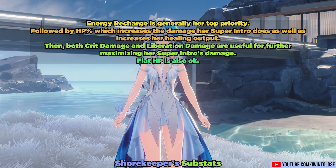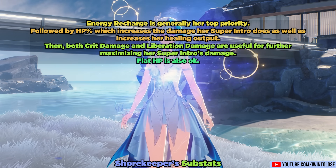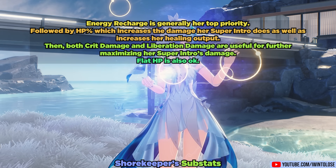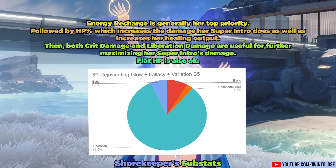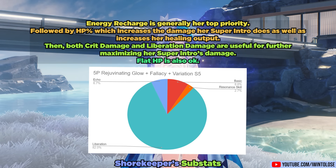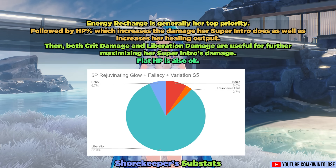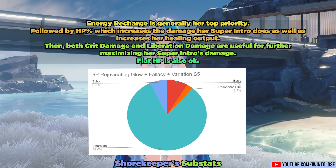For substats, energy recharge is generally her top priority to hit 250% plus, and additional energy recharge is fine for even better liberation uptime. The next best substat is HP%, which increases both her super intro damage and healing output. Then both crit damage and liberation damage are useful for maximizing her super intro's damage, and flat HP doesn't really hurt either.